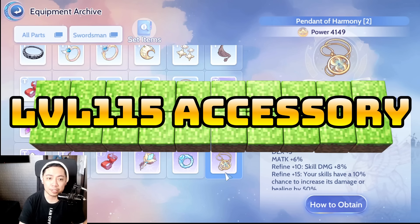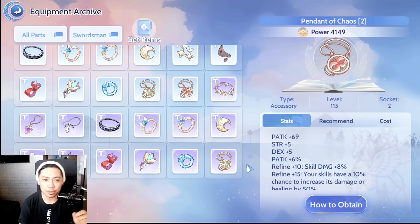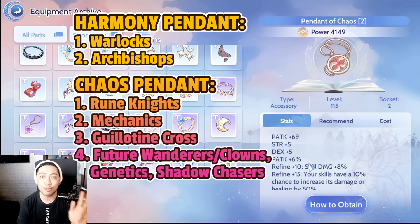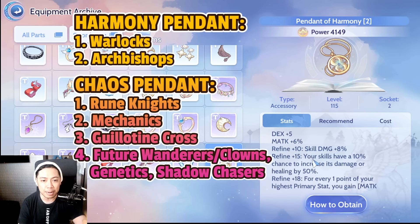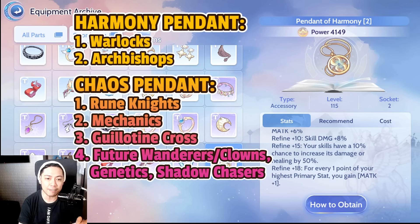The first set would be the pendants. We have two pendants here: the Pendant of Harmony and the Pendant of Chaos. Pendant of Harmony is for magic users; Pendant of Chaos is for physical damage users. These are really game-breaking because of the additional skill damage at refine +10, and it has something of an embedded Owl Baron effect.